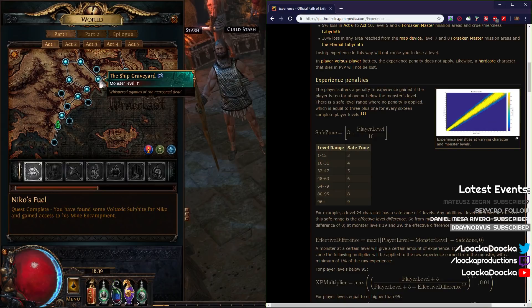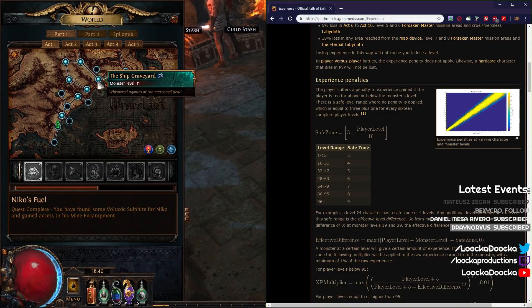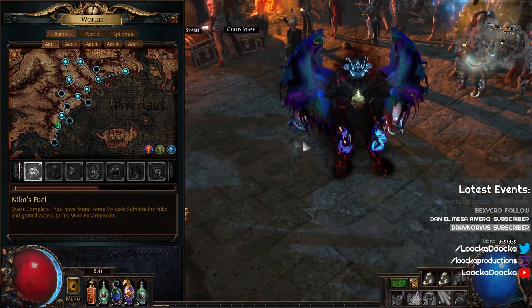Let's say we are level 8 in the Prison and level 8 in the Ship Graveyard. At level 8 in the Prison, we need to kill 25 mobs to gain 10 experience — this is an example, not an accurate number. However, if we are level 8 in the Ship Graveyard, we only need to kill 20 mobs, meaning we kill fewer mobs to progress through the acts. Remember: you need to reach level 9 in the Ship Graveyard, not in Merveil's Caverns.